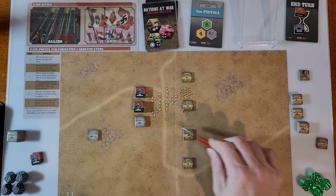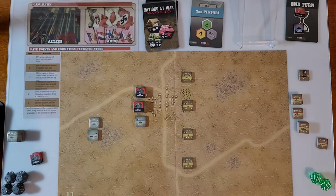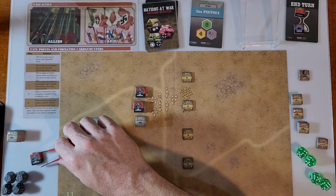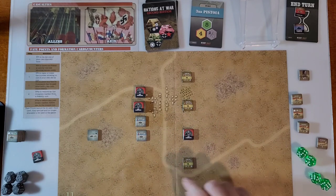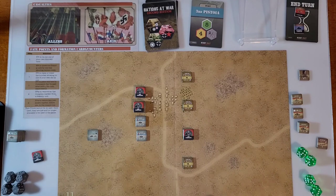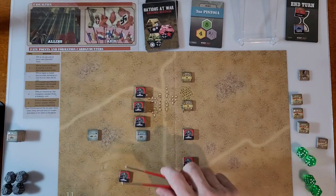This 2-PDR pops up — stats four, two, six — one, two, three, four hexes range, so it gets two dice and needs a six to hit. Rolling: a four and a two — no hits, ops complete. Moving to target the next unit: one, two, three, four, still two dice, needs a six. Rolling: a three and a five — no hits. Ops complete on that one too. The AMG has a range of nine.